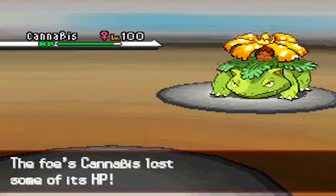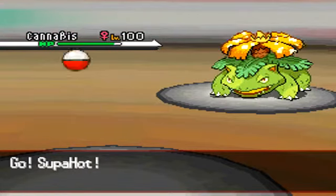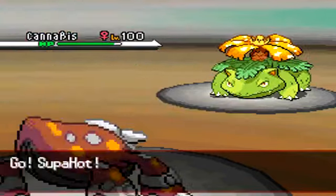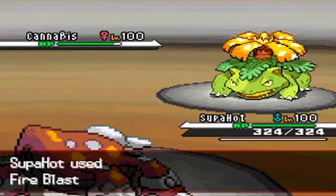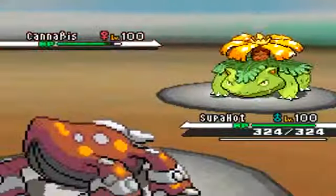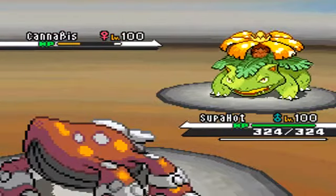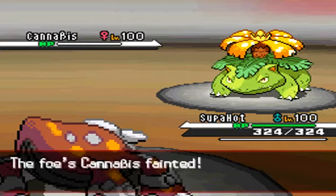I see that his Venusaur is Life Orb, so that's good to know. I sent out my Heatran because I was under the impression I was faster since I'm scarfed, but that's not the case. He goes for Sleep Powder, misses, and I wreck it with Fire Blast, which made me really happy. Love running up grass types with fire moves — one of my passions in Pokemon.